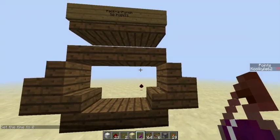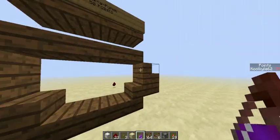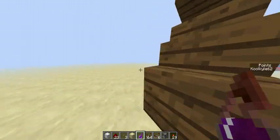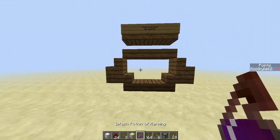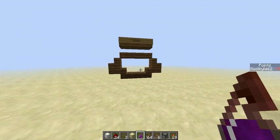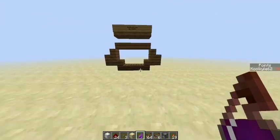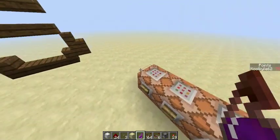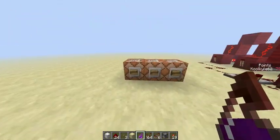Hello everyone, Kyle here. Today I'll be doing a tutorial on the Pack-a-Punch machine. It's quite an advanced tutorial — you'll need some good MCEdit skills. I'll try to explain it as well as I can. I'm not brilliant at tutorials, as my previous ones had a lot of questions. From now on, I'm going to post a world save or schematic and most of the commands used in the description.